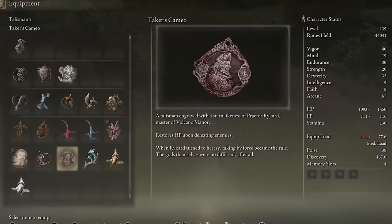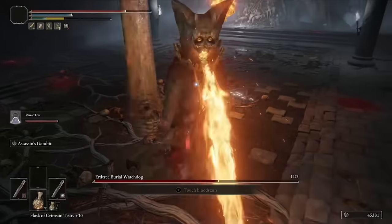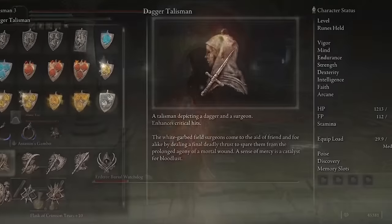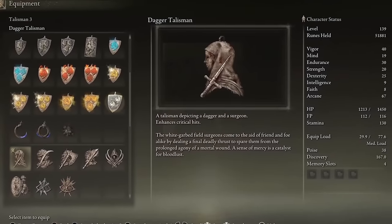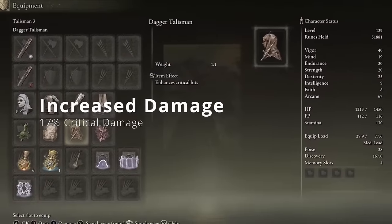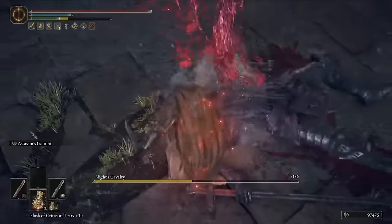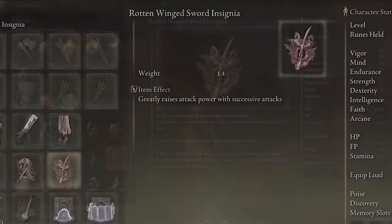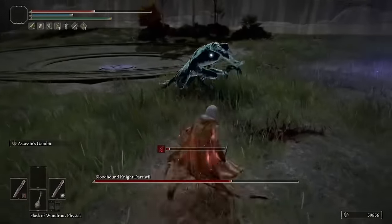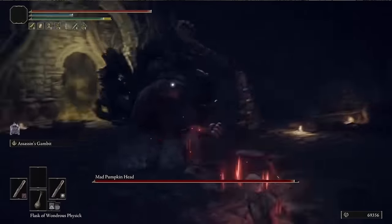If you want to replace the Godskin Swaddling Cloth, I'd recommend the Taker's Cameo — instead of health back every seven hits, you get a flat 30 plus 3% health back every time you kill an enemy. In our third slot, we have the Dagger Talisman, which gives a flat 17% increase in critical strikes — phenomenal if you're looking for high damage on backstabs or parries. Our fourth Talisman is the Rotten Wing Sword Insignia, giving a 13% attack power boost on successive attacks, and with daggers attacking so quickly, you reach that damage boost super fast.